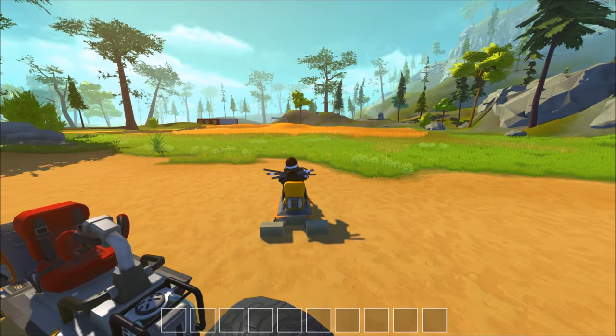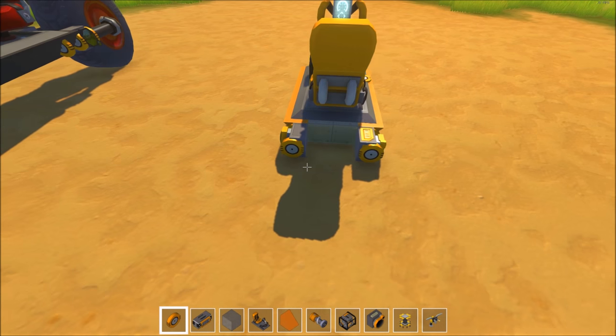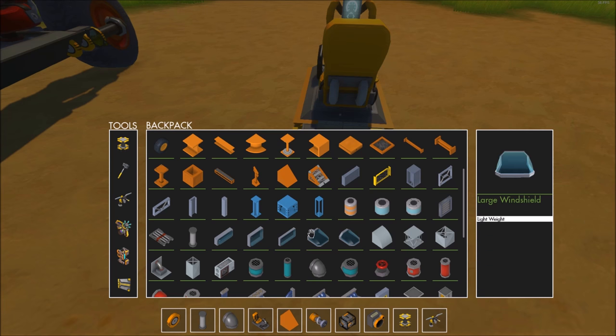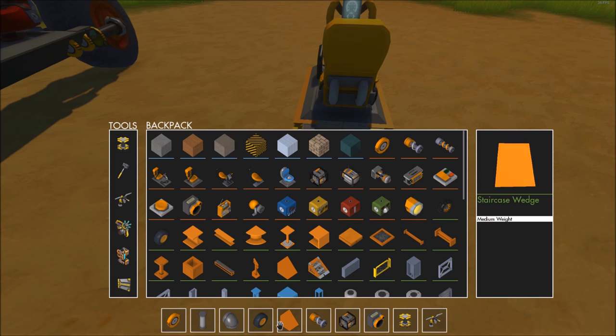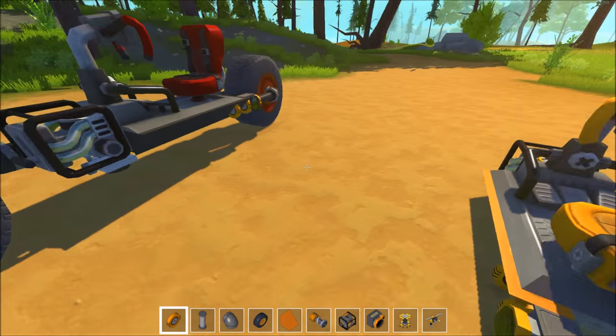So we'll get rid of these and now we can add the rear arm. For this we'll take out the table supports and the corner pipes — you can of course also use I-beams for this, but I wanted to go for a look with a lot of round shapes. We'll also need bearings and of course the large wheels. I feel like I'm forgetting something, but should be good.